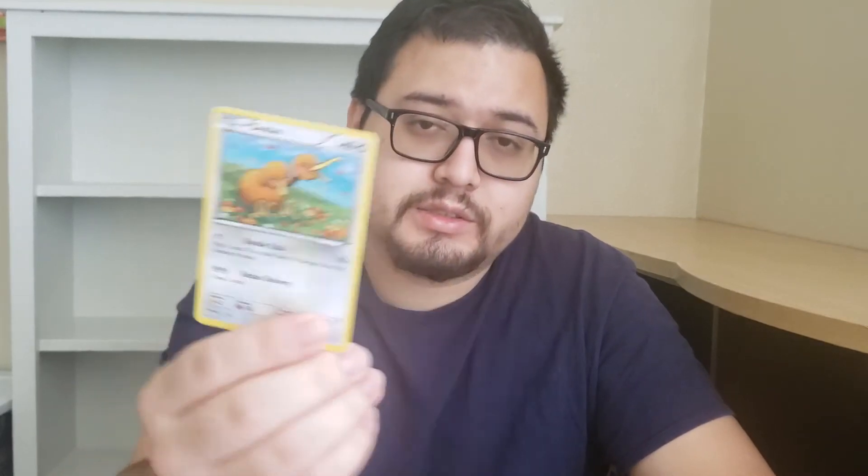The next one is a trainer item card called Maintenance. I don't really know what it does. The next one is Doduo — it's based on the kiwi bird. I've actually seen an animation of a kiwi; it's sad but it's a good animation. You should watch it — just search 'kiwi animation.' Then Gastly, the basic evolution of my boy Gengar.